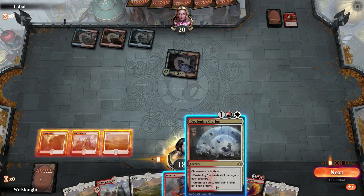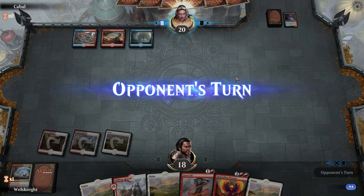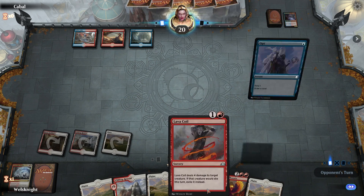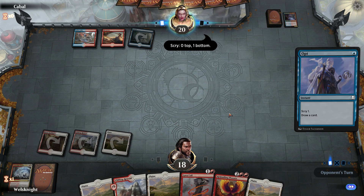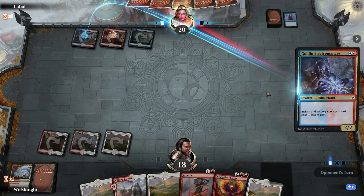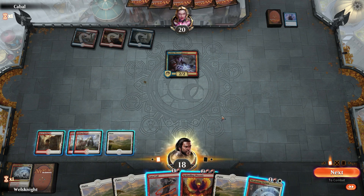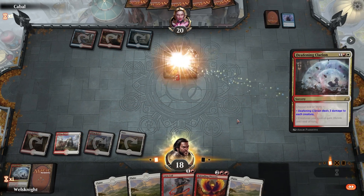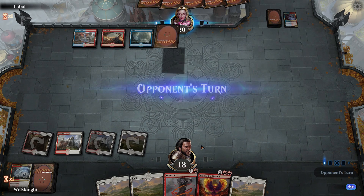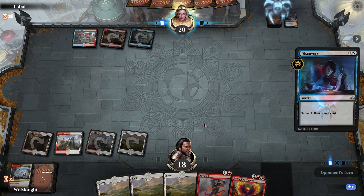We're gonna use Clarion instead of Lava Coil because Clarion is pretty much useless against Drakes. It doesn't get rid of Drakes whereas Lava Coil will get rid of Enigma Drake, Crackling Drake, and Arclight Phoenix if he's playing the Phoenix version. We did have to get rid of the Electromancer. Now we might Lava Coil the second Electromancer — or we could just go with another Deafening Clarion. That's two Electromancers down.